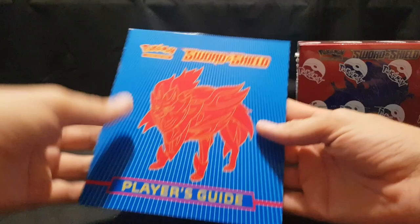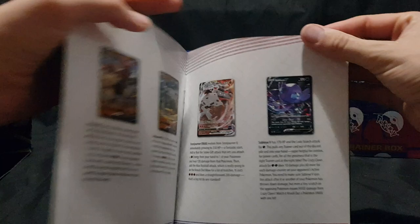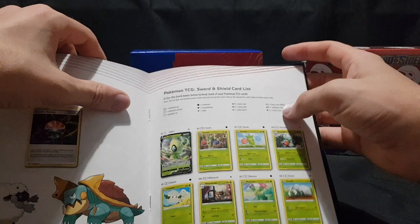So let's slide this out and start off with the player's guide. We'll compare the two further on. Front and back — open it up, there we have the contents. All new Pokemon V and Pokemon VMAX, six astounding combos straight out of Galar, eight top trainer cards from Sword and Shield, new special energy — Aurora Energy — and then we get into the card list.